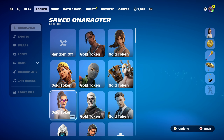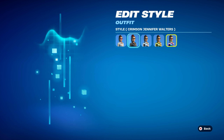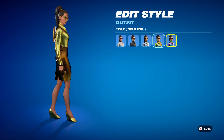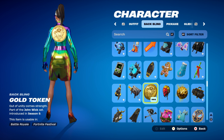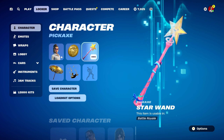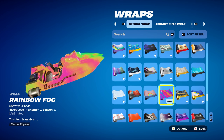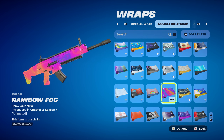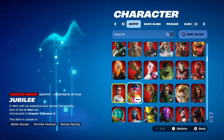Combo number six uses a Marvel Series skin — Jennifer Walters, part of the She-Hulk set, introduced in Chapter 2 Season 4, probably my favourite skin from that season. I have the Max Style unlocked, which is Hollow Foil — based on the Rainbow Foil. You can use Gold Foil if you prefer. The pickaxe is Star Wand, introduced in Chapter 1 Season 8 from the item shop — works nicely for the gold, pink, and blue tones. The weapon wrap is Rainbow Fog, introduced in Chapter 2 Season 4, and it goes absolutely perfectly with the Hollow Foil style of Jennifer Walters.